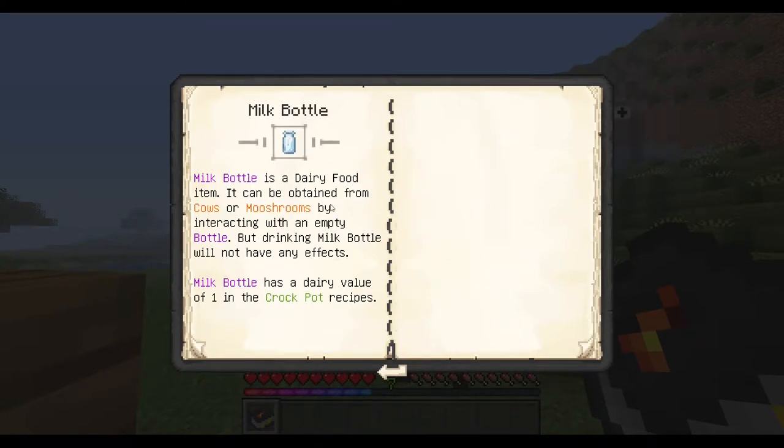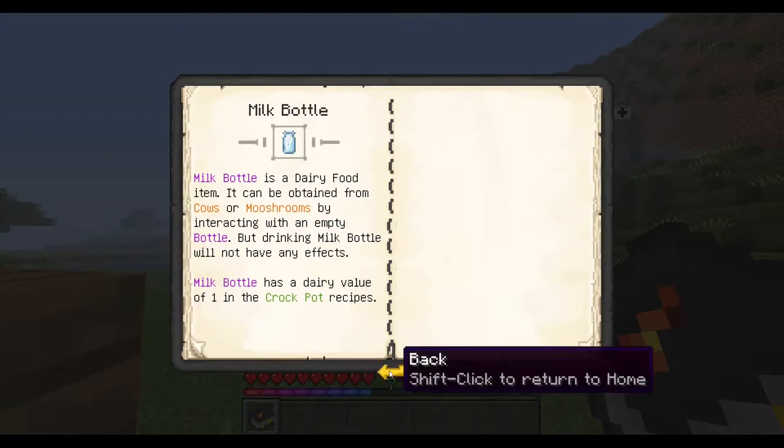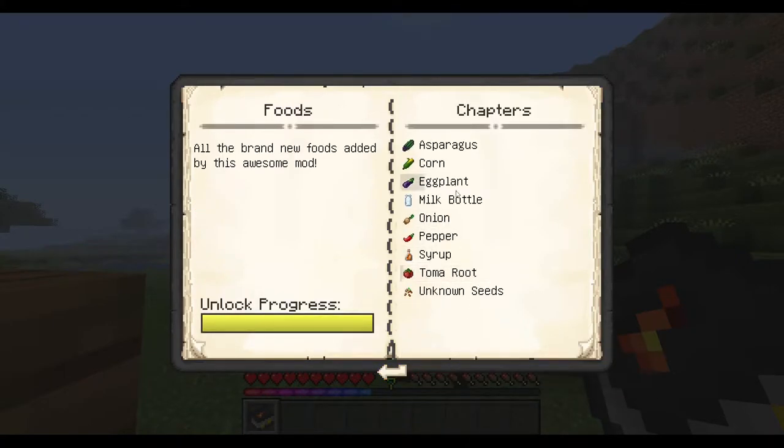The milk bottle is also exclusive to this mod. Basically, you hold a bottle and you milk the cow with it, you will get the milk bottle, and it will clear your effects — so if you're on poison or something else, you drink it and nothing happens. It's only used for crafting in the Crock-Pot mod.